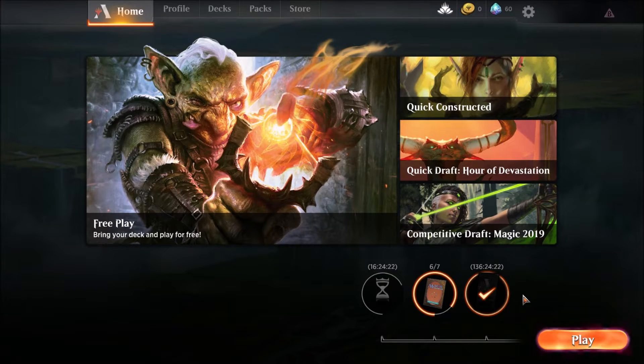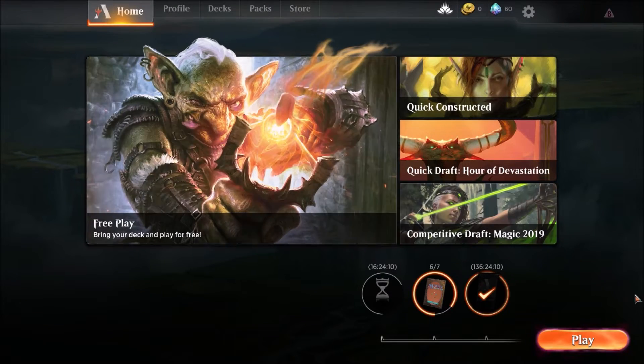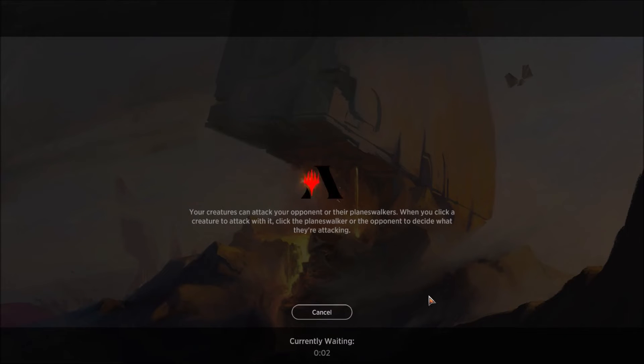Quick drafts cost 5,000 coins, which is about the equivalent of five packs, so it's really not that bad. And then there's also constructed, where you can pay gems. This is the competitive mode, but you can get more rewards than just free play. I'm just going to be playing free play because I don't have any stuff and I don't really have any money to be spending on Magic right now.